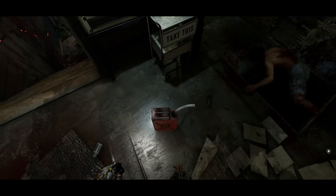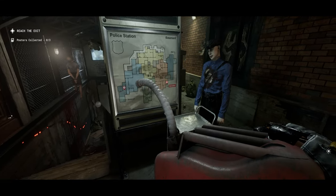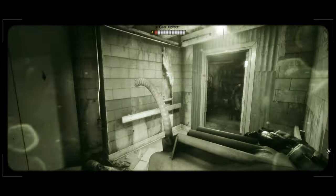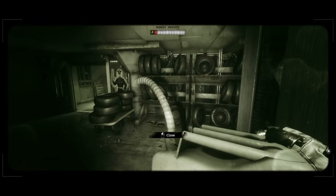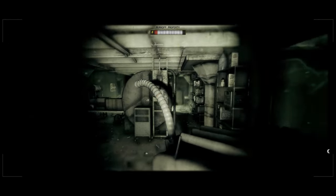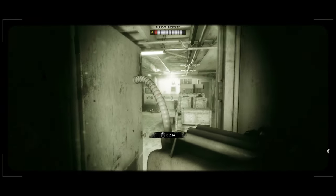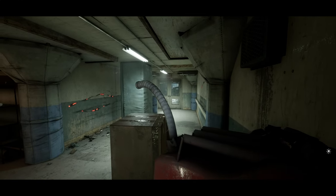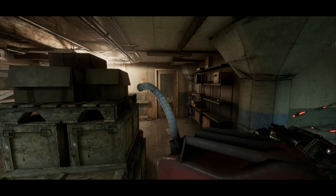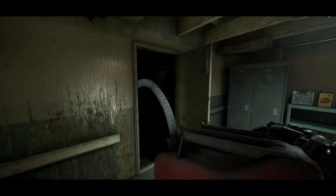I switched over to recording this part live just to show you an idea of the pathing. Every time, you're going to grab the gas can and then make your way down the stairs. As soon as you make your way in, this gate here should always be open. Here's that double door I went through earlier — I can see I'm in the same room that leads to the bathroom, I just went in a different way.